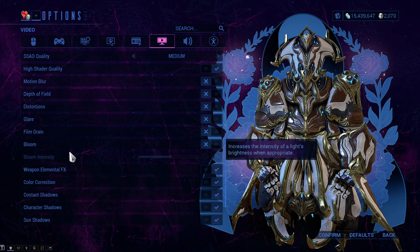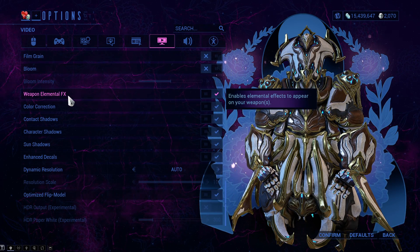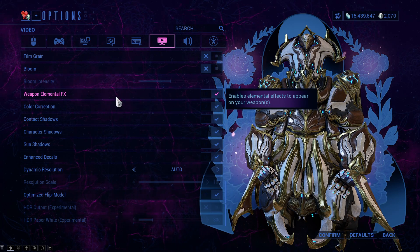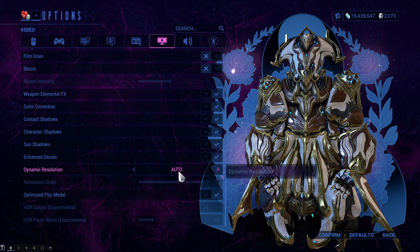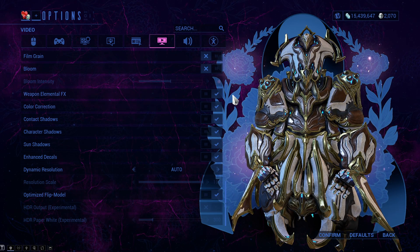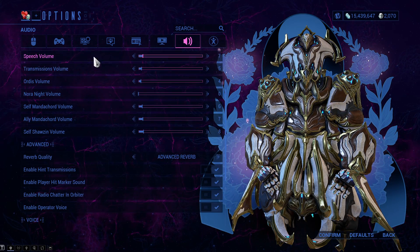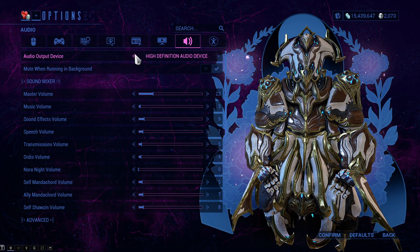Film Grain and Bloom are dependent on your preferences. Weapon Elemental Effects I would honestly turn on — it makes weapons look a little bit cooler. Everything else you can see is turned on, but if you're having fps issues, turn things down.